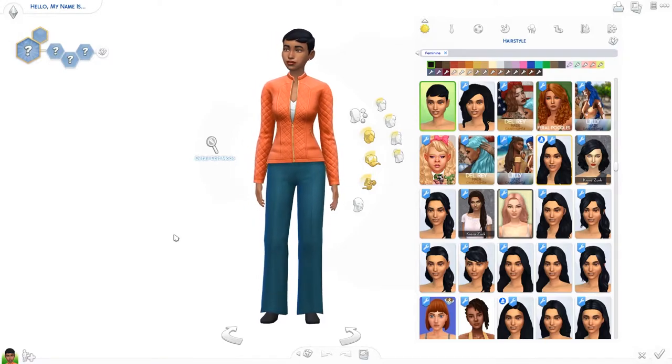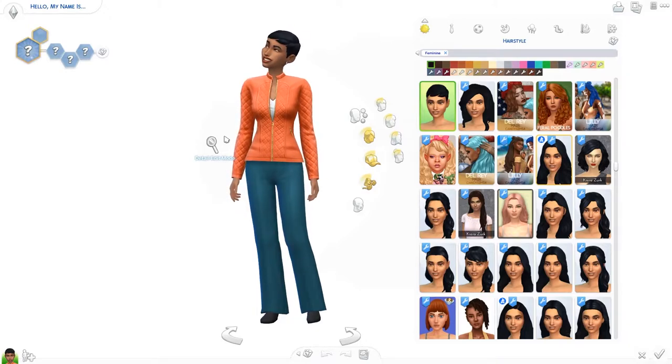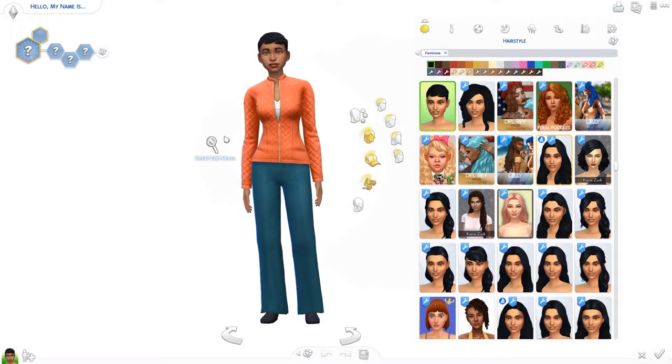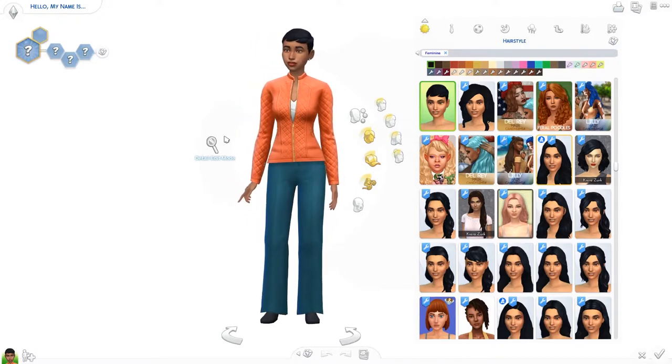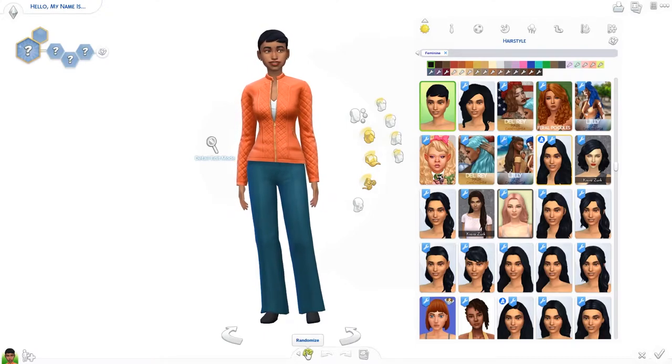If you don't know this challenge, we are going to randomize everything about a female sim, then randomize a male sim, and then have them have a baby. We'll age that child up into a teen or young adult and see what it looks like. So let's just start with randomizing the whole sim.